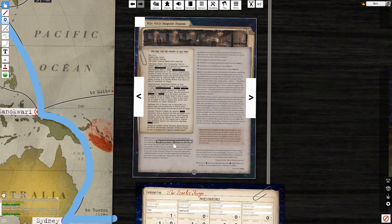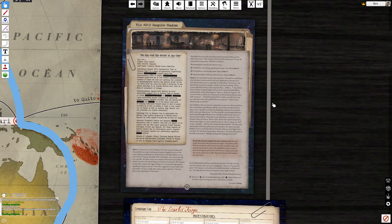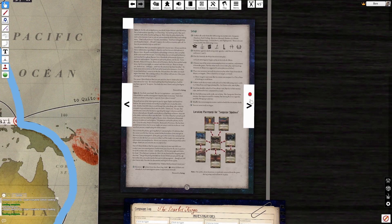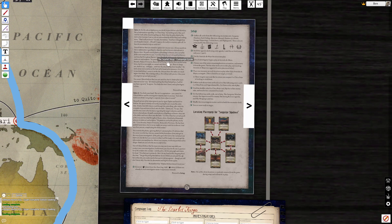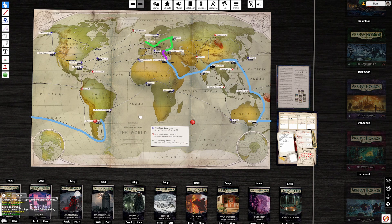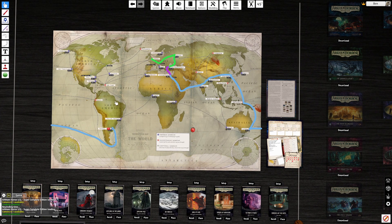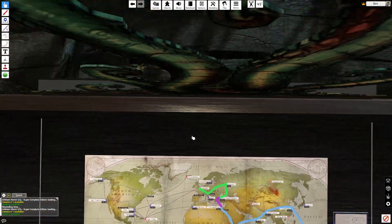We arrive in Buenos Aires and meet Officer Bolivar. We have the choice to help him search for the girl in the carmine coat, investigate on our own, or insist he tells us everything. We go for the middle option — we give him a few hints but not too much information — and decide we're going to try to capture the girl in the carmine coat while he stays out of the way. We're finally at a new scenario: Sanguine Shadows.